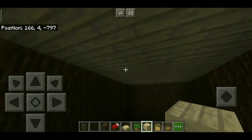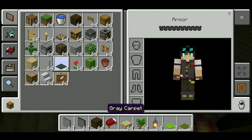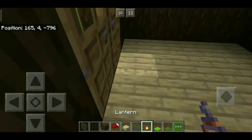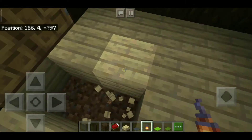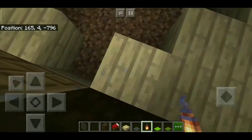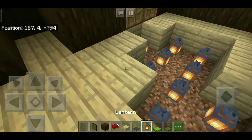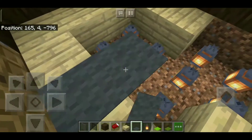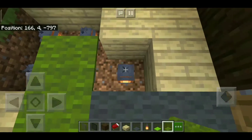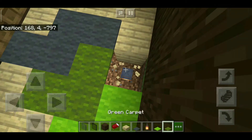Next we're going to be setting up our interior. You could do anything in your interior, but you can follow my design. First you need to set up your carpet, but first I'm going to break all of these blocks and replace them with lanterns just like this. You could do torches though, but torches give off kind of like smoke. Then go ahead and grab your carpet and place them like this. I'm going to place green carpet and lime carpet just like that. Change this to a lantern and there you have it.